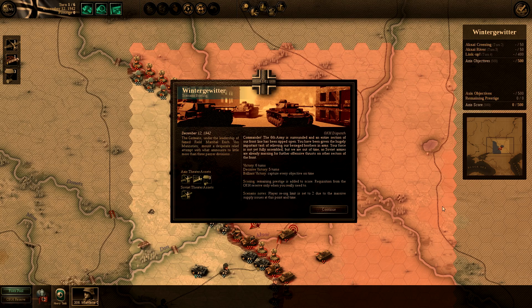Okay, so here we are. Commander, the 6th Army is surrounded and an entire section of our front line has been ripped open. You have been given the hugely important task of relieving our besieged brothers in arms. Your force is not yet fully assembled, but we are out of time as Soviet armies are already massing. Victory requires 6 decisive and 5 brilliance area objectives on time. Scoring: remaining prestige is added to score — requisition from the OKH reserve only when you really need to. Re-org limit is set to 2 due to massive supply issues. We have 1 air attack, 1 bridge, 3 air supplies, and the Soviets have 1 air attack.